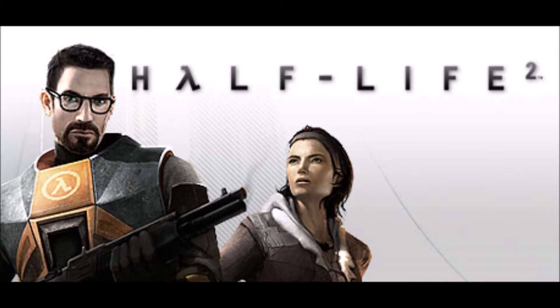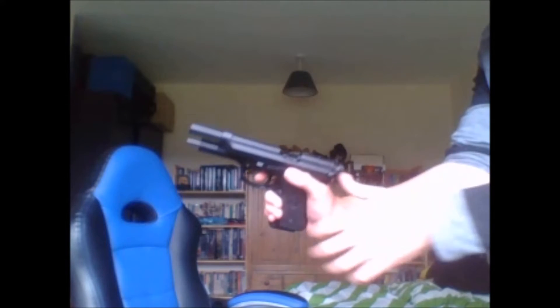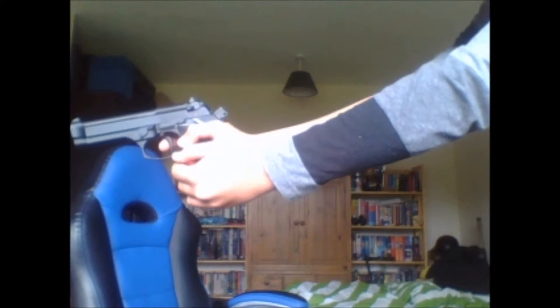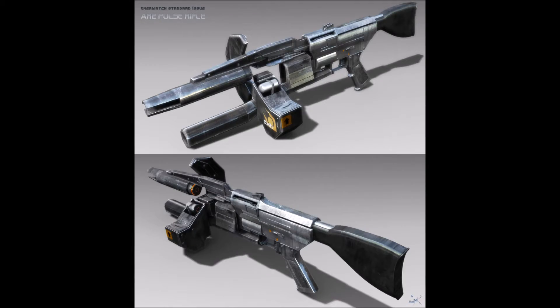Half-Life 2, the hugely popular blockbuster and sequel to one of the most groundbreaking games of all time, has got some pretty cool weapons. But for the most part we all know at least the basics of how a gun works. There's one gun in Half-Life 2 that stands out above the rest, and I'm not talking about the gravity gun. Let's take a look at the science of the Pulse Rifle.